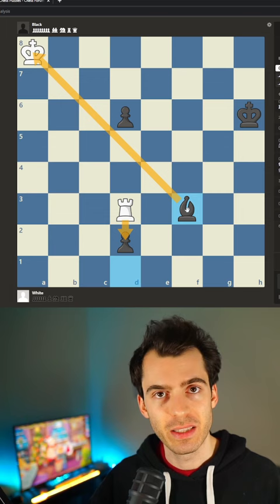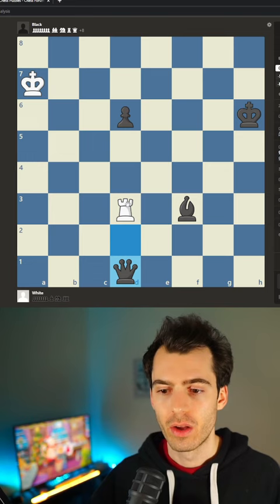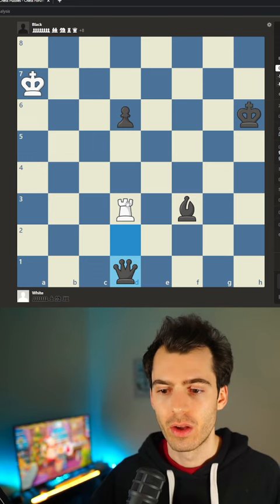After king to a7, not taking with the rook, we allow black to queen on d1. The rook now plays the only move — rook takes d6, checking the black king, and black has to take.